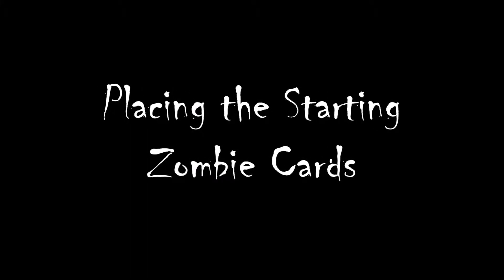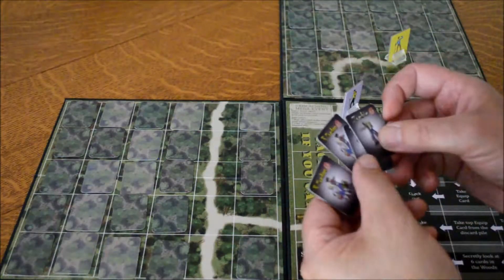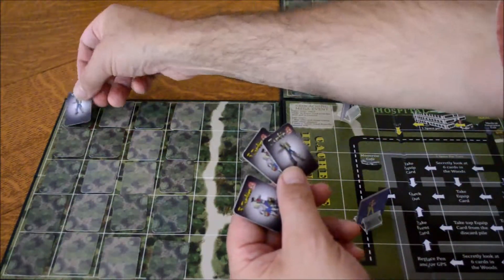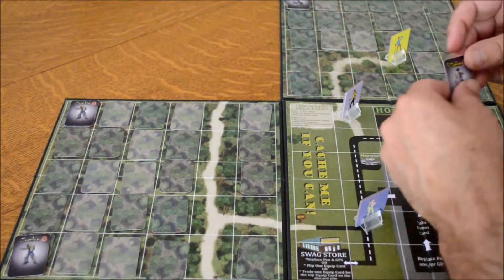This is a quick overview of Zombie Apocalypse Geocaching. In setting up the game, you'll see there are four cards that have zombies on either side. There are single zombies on one side and three zombies on the other. For the easier version, we're going to put the single zombies in the corners.